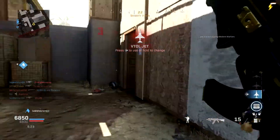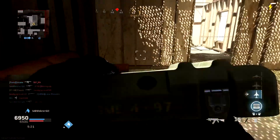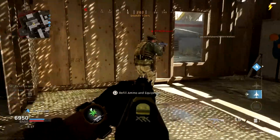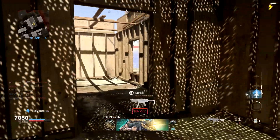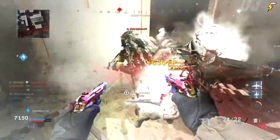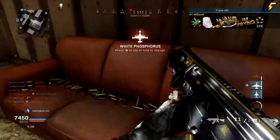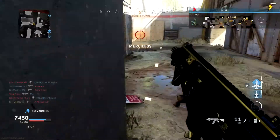The biggest positive I took from using the Emissary was the ability to strafe at speed. The F-TAC Spartan Stock gave you that, and with this game being so much about pre-aiming spots because you know where the other team is, this extra strafing speed just allows you to outmanoeuvre your opponent more.